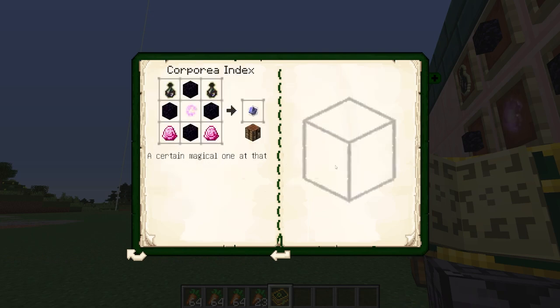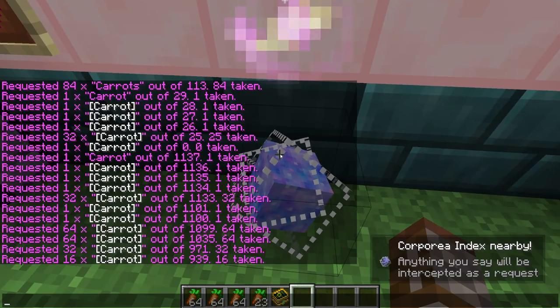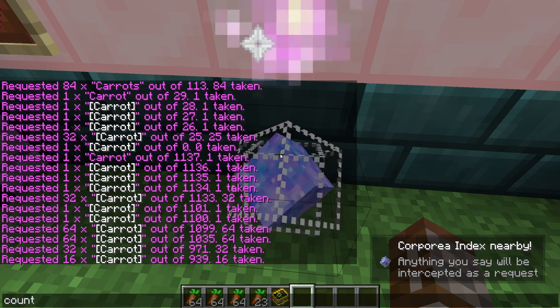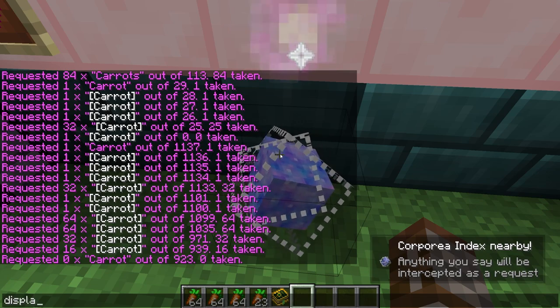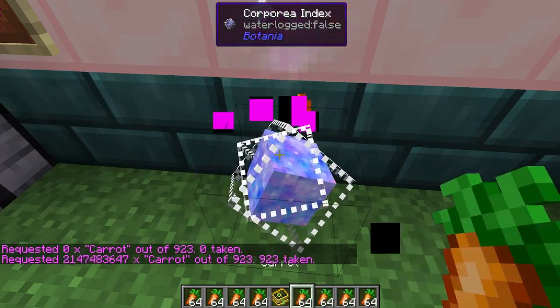Additional query features: using an asterisk in a word can match any item containing that text — for example 'nether*' could return nether rack or nether brick. An ellipsis after a word like 'iron...' gives you any item with 'iron' in the name, such as iron helmet, iron sword, or iron chestplate. You can also use the squiggly line, plus, or question mark to query items, use 'count carrots' or 'display carrots' to see quantities, or type 'all carrots' to retrieve everything.